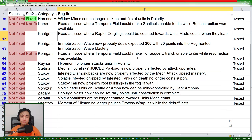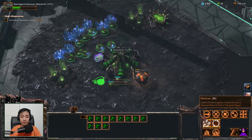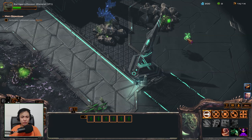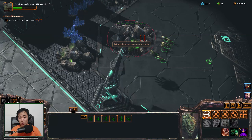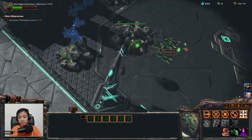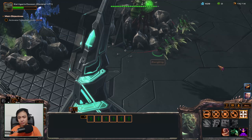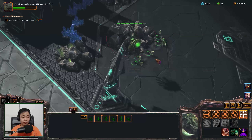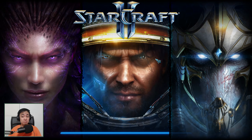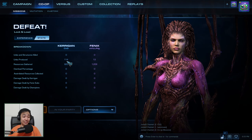Fixed an issue where Raptor Zerglings could be counted towards units made count when they attack. For this next one, we are playing as Kerrigan and her Zerglings will emerge. What happens here is that each of these Zerglings, when they attack, will create another separate unit. So I only made six in one building. Each time they engage the rock, they will leap, but the leap will create a new unit, which will show up in the score screen. I'll make this a few more times to really make that number jump out. Let's see the score screen — 114, there's no way I made 114. That is still bugged.